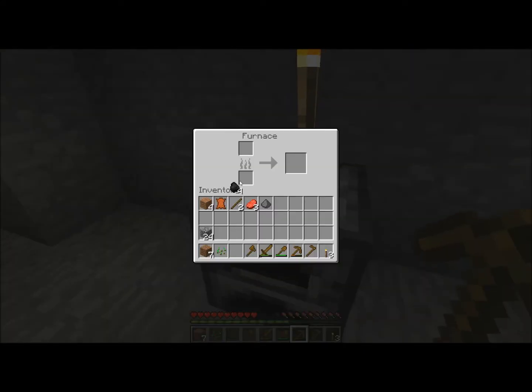I'm going to put the coal right here in the bottom slot. Then you're going to take the raw beef you got from killing the cow and just set it right up there in the top. This arrow will start filling up — and then you'll get a nice steak. Everybody loves steak. It's mostly just a waiting thing when it comes to furnaces, but don't worry — it's worth it.